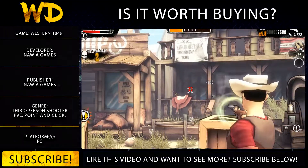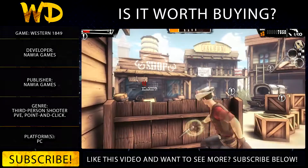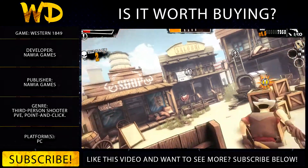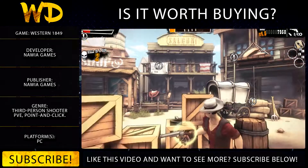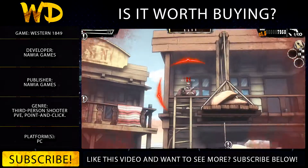Western 1849, as the name might imply, is a Western-themed third-person shooter — one where you play as an unnamed cowboy and face off against waves of indescript generic enemies, all of whom do almost nothing but grunt and voice the same voice line over and over again. The one thing that separates this from, say, The Falling Sun, is perhaps that the voice line in question isn't quite as memorable.